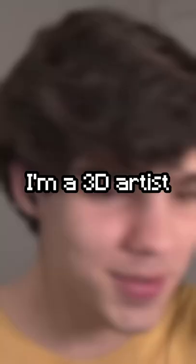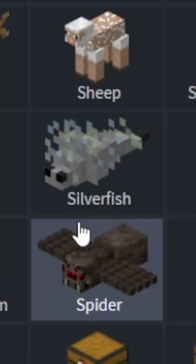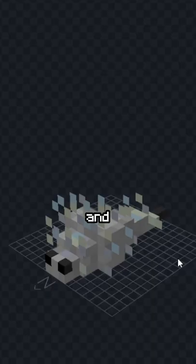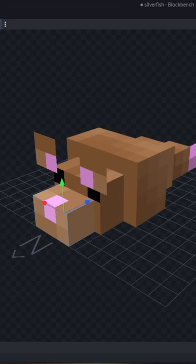I'm a 3D artist and I asked you guys for new Minecraft mobs again on my Discord server. I decided to make a mouse. This was pretty convenient because I just took the silverfish and copied it — painted it brown, gave it some ears and a tail, and made his little eyes. I present to you the Minecraft mouse.